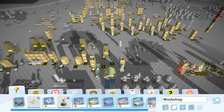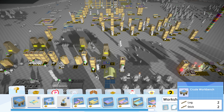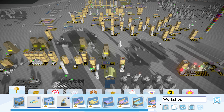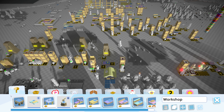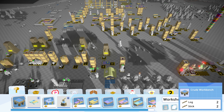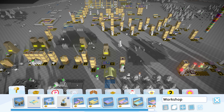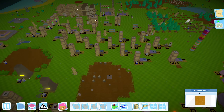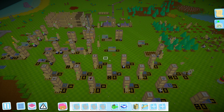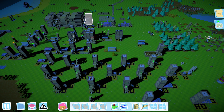Did they just add that noise in a patch? Every time I hover over something there's like a little thud noise now. I'm used to this high-pitched click noise, but I hear this really deep little thud. They definitely added that - that sounds new.